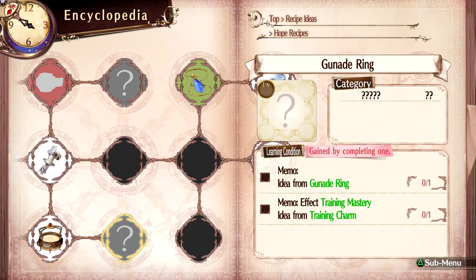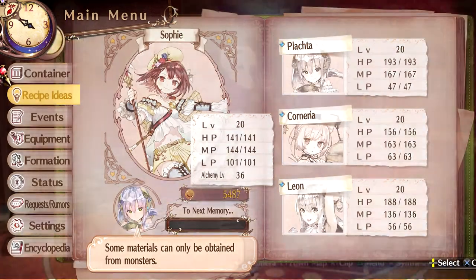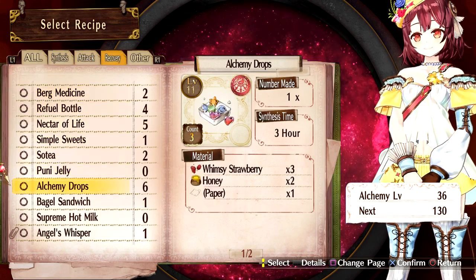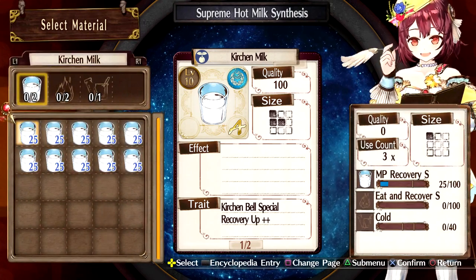There's something about training mastery and getting one — not sure exactly what we're going to do there. But let's see what kind of stuff I should make. If we can make supreme hot milk, what kind of stuff should I make that's hot?